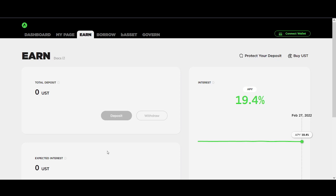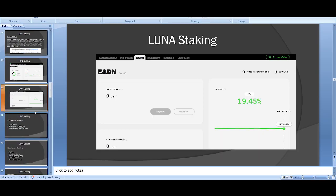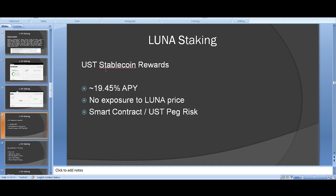When you hear about DeFi you might think it'll be really complicated, but Luna made it so simple. That's part of why it's gone so bullish. The reward you can expect is 19.4% APY, and the big benefit is no exposure to Luna's price — it's essentially risk-free stable coin yield.